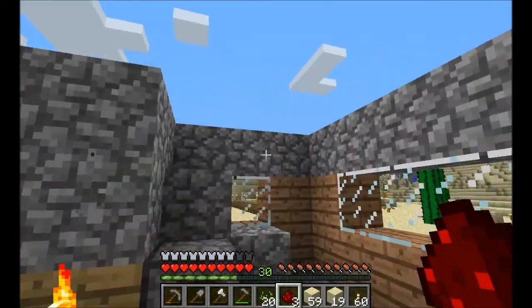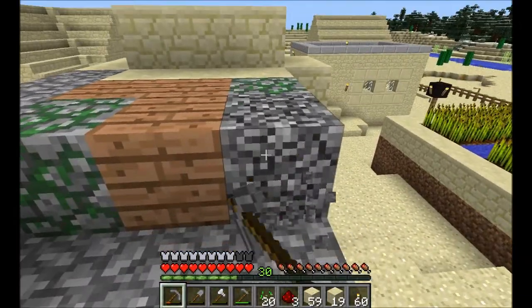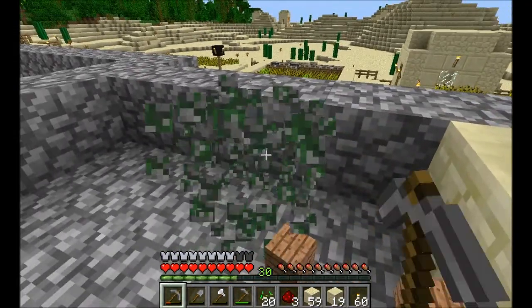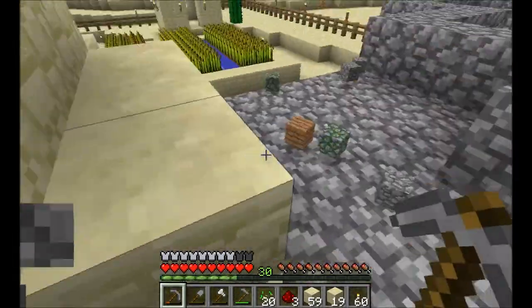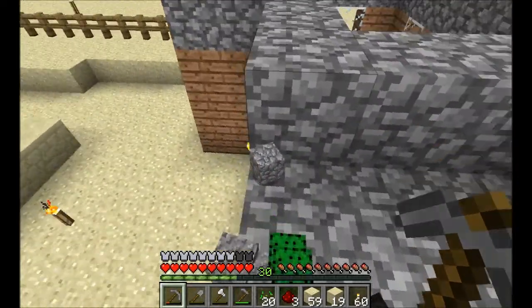I'm going to go ahead and grab this cobblestone that I used up here. My diamond armor is almost broken — well, it's still got a little bit of power left in it. We'll make some diamond armor later on. I don't need you, or you, or some cactus. There we go.